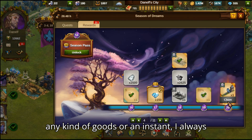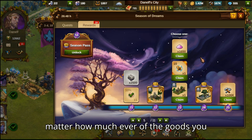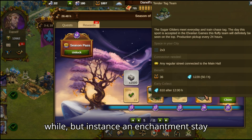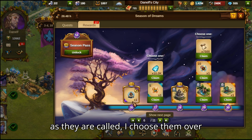When choosing the rewards, my logic is: if there is a choice between any kind of goods or an instant, I always choose the instant. Because no matter how much of the goods you stock, they tend to empty once in a while — but instants and enchantments stay for a longer duration until you use them.